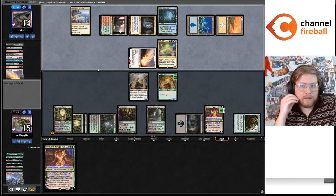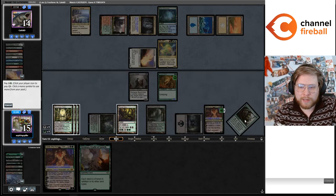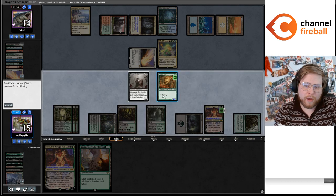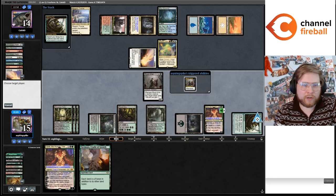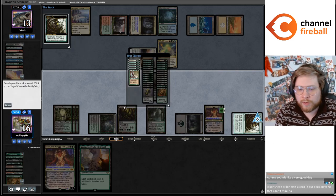I sound like a boomer when I say this, but I don't like how Pauper is so decided by conspiracy sets and the Monarch cards. I just feel like they were never intended to be in the Pauper format at all.